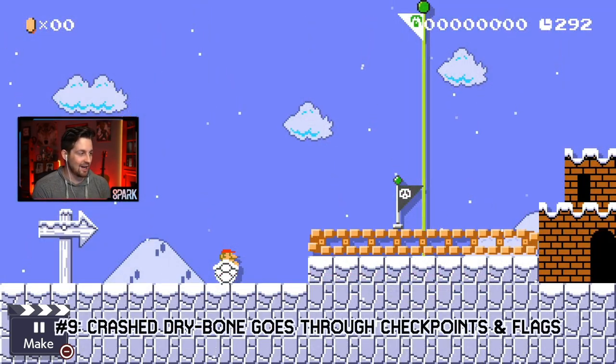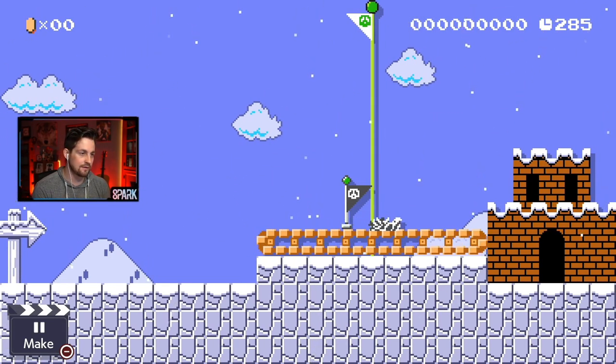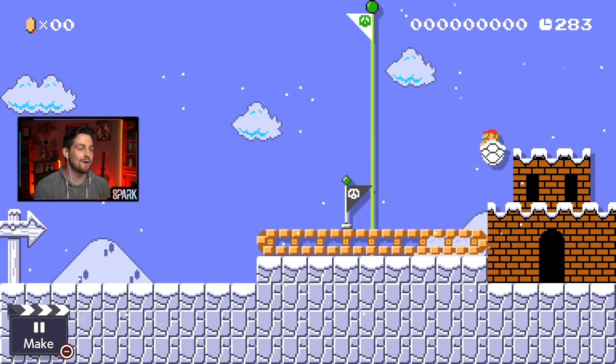Glitch number nine: a crashed dry bone shell can go through many things, like a checkpoint and a flag, without actually getting them. Check this out. No end of the level for you.